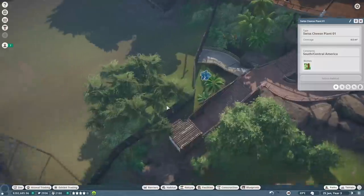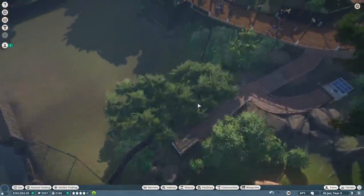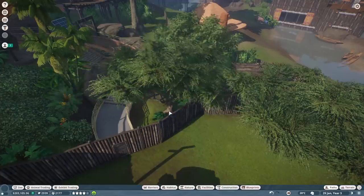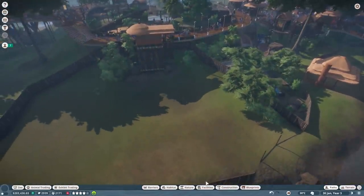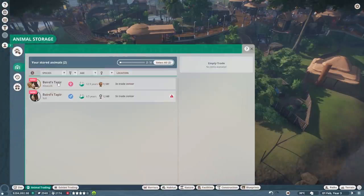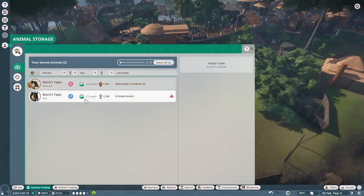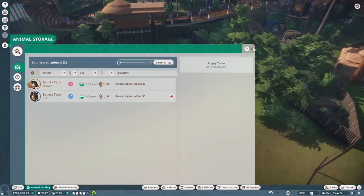Now we need to just put a feeder down and bring that tree back over - sorry hippos, I didn't mean to keep it there too long. Let's switch this tree around a little bit and lower it down. Absolutely gorgeous. Let's put our animals in here - go to zoo, animal trading, storage, and we'll pop these two in there. Excellent! Looks like they already gave us two - I thought they gave us a freebie but they did not.